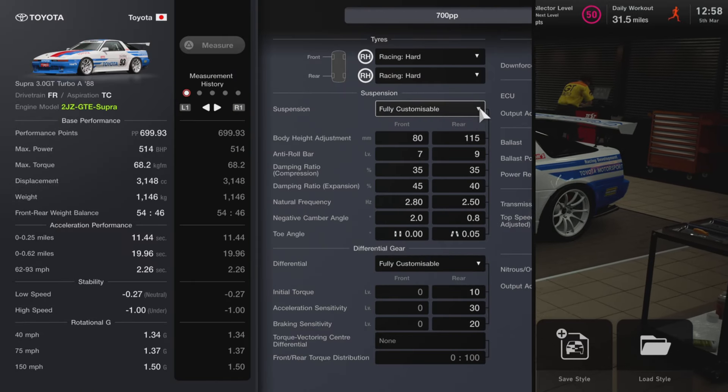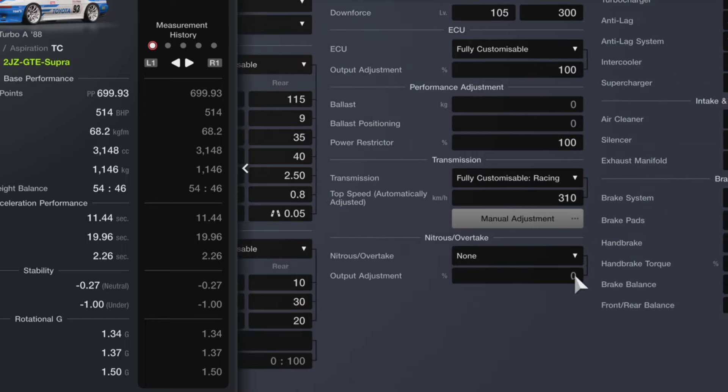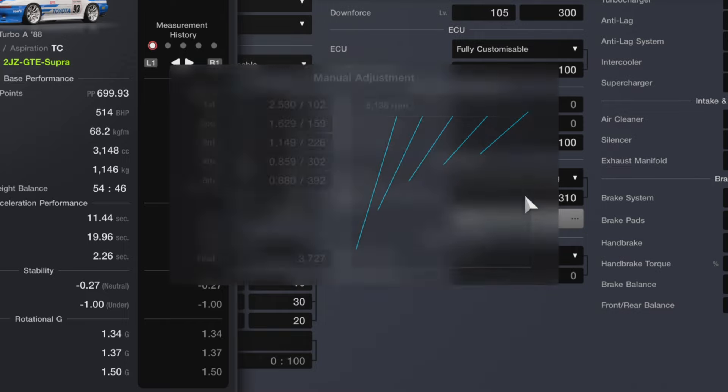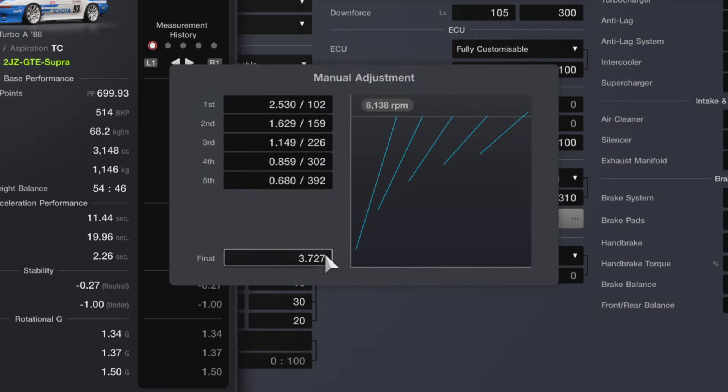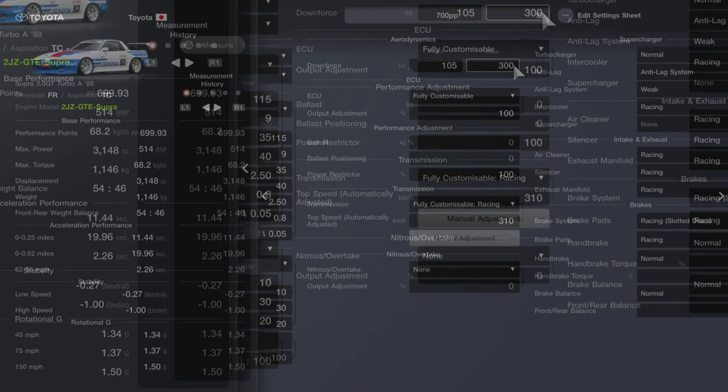With those installed you want to get on to the tune itself. For this 700pp we're going to be using racing hard tyres, you want the fully customised suspension and fully customised differential, also fully customised transmission. Just copy all the settings I've got here — these are actually standard gear ratios and I found them to be really good.